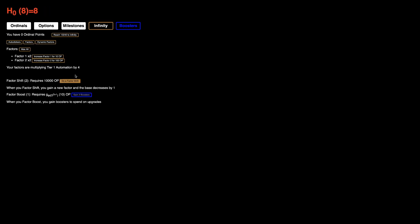We only have 16 Ordinal Points, so all we have to do is get to Omega Squared times 9 and we'll get to the next Factor Shift. This Booster is gonna be more powerful as we progress farther. We're almost there now — boom! 1,000 Ordinal Points, next Factor Shift.